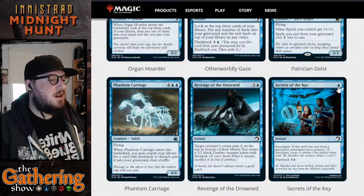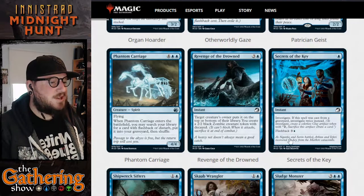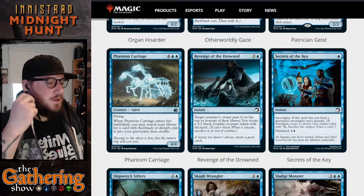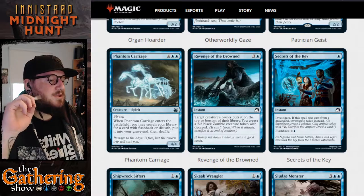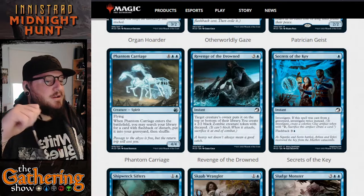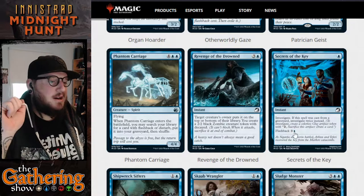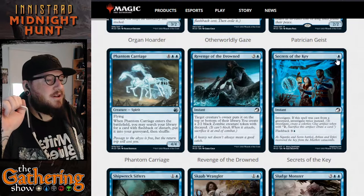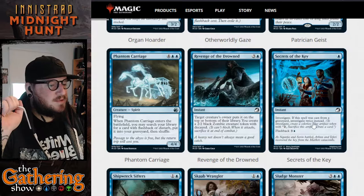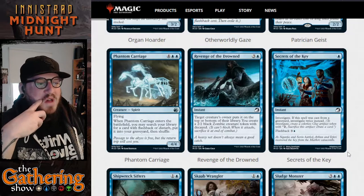The next card is Secrets of the Key — for one blue, you get an instant: investigate. If this spell was cast from the graveyard, investigate twice instead. When you investigate you create a clue token, and a clue token lets you sacrifice it — paying two mana — to draw a card. Secrets of the Key has a flashback cost of three and a blue, which is expensive considering the original cost is only one, but I suppose it's expensive because you can investigate twice instead and get two clue tokens.